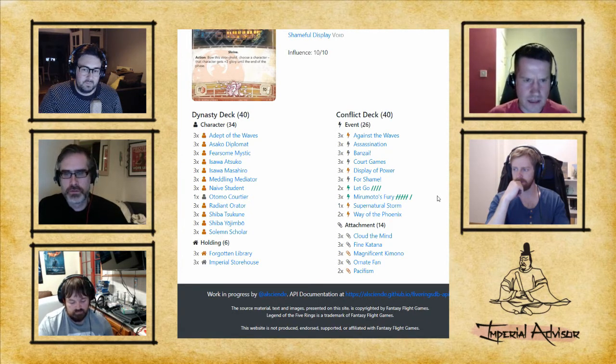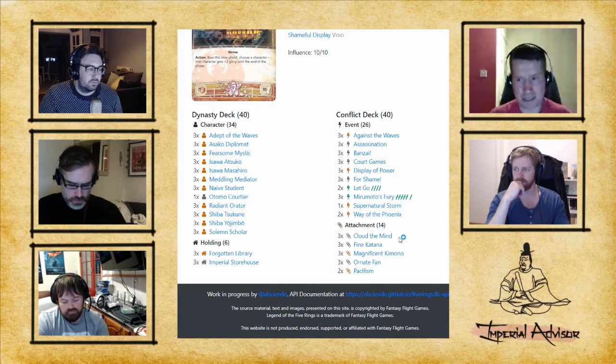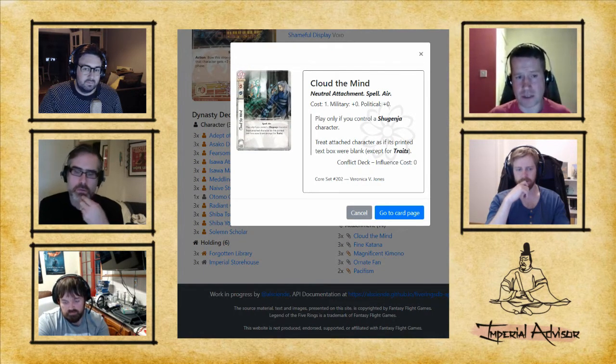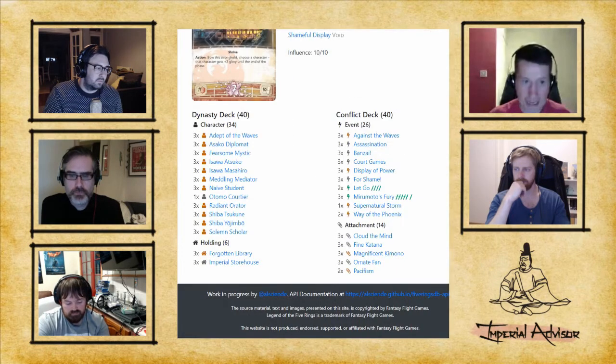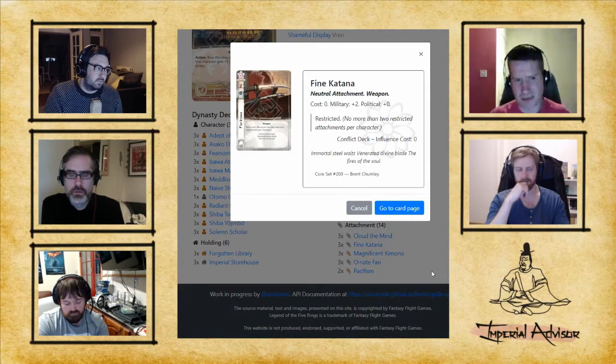Three Cloud the Mind, because it's amazing. Phoenix are fragile and situational, so you need answers to big threats to buy time to set yourself up and dominate the board. Flying Katana isn't a great card by any stretch but it's the best of what's available at the moment.